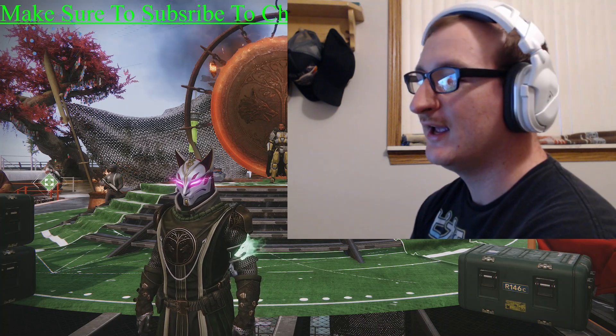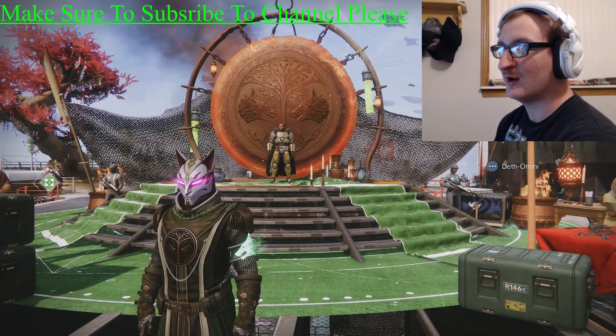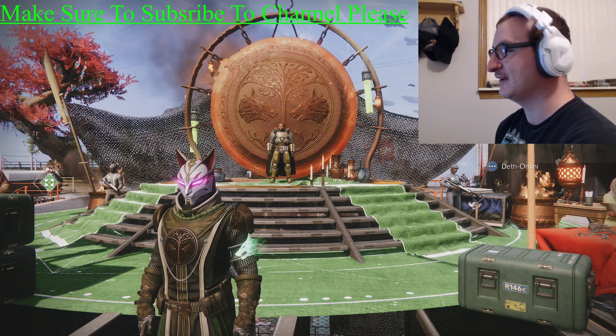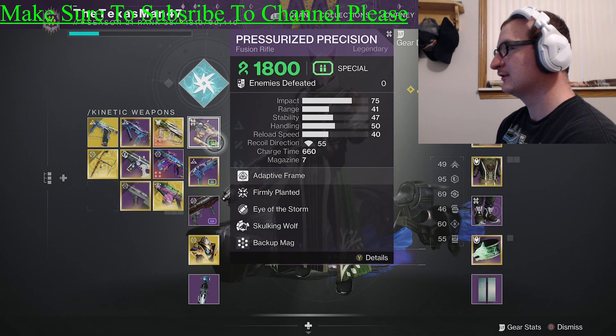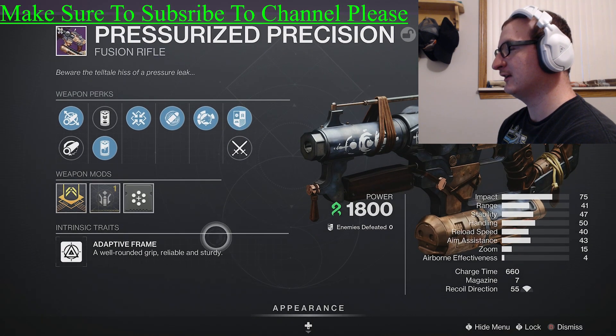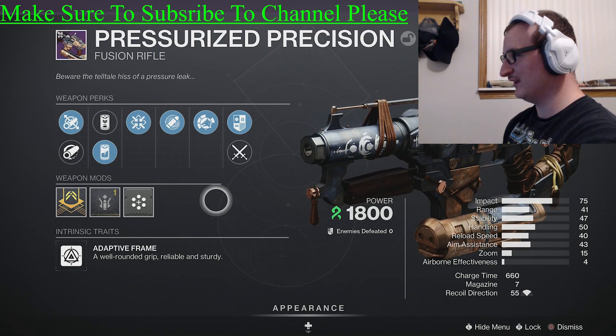In this video I'm going to be showing you how to unlock a brand new strand weapon. You heard me right — this is a new strand weapon here within Destiny 2, specifically Destiny 2 Lightfall. It is a fusion rifle called the Pressurized Precision, and I just got this so I wanted to make a video for you guys about it.